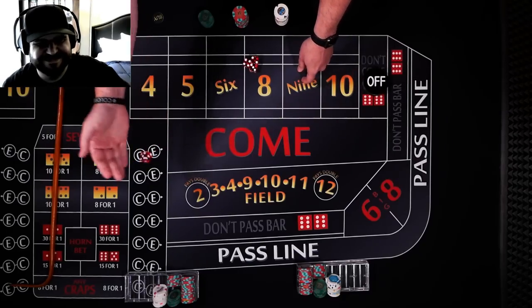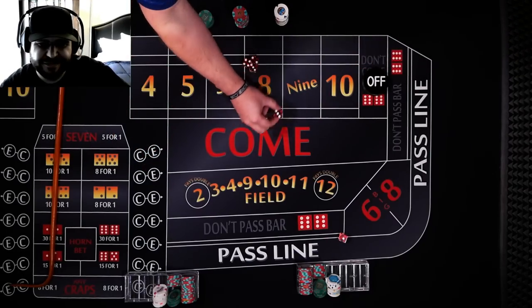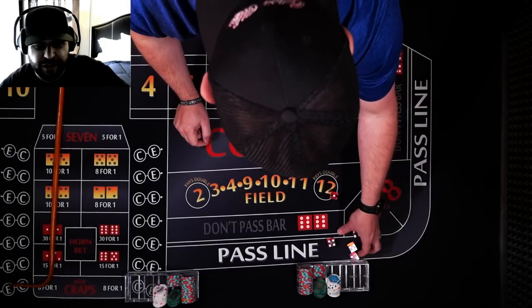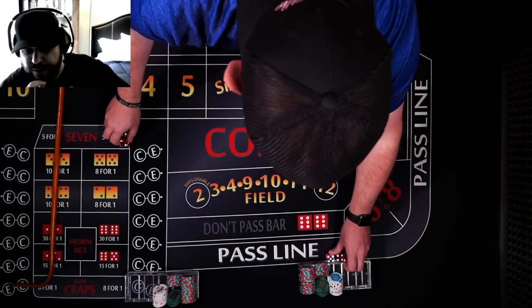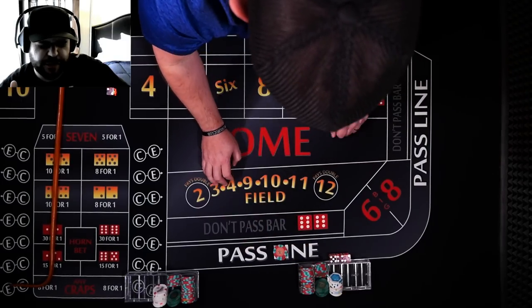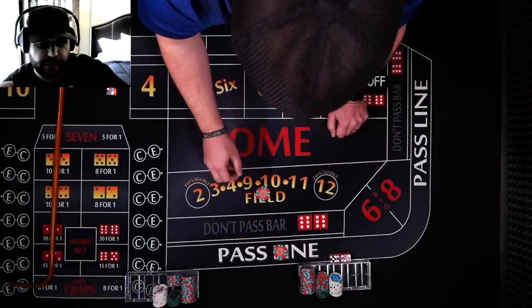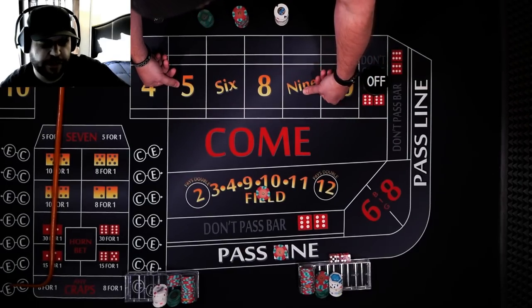I'm going to roll two dice — high is the shooter — and you got a three, so you're the shooter, you're going to start first. I need at least a line bet from you. Okay, I'm going to go with a $10 pass line, a $10 field, and then a $10 world bet — it's basically just an $8 horn and $2 any seven.